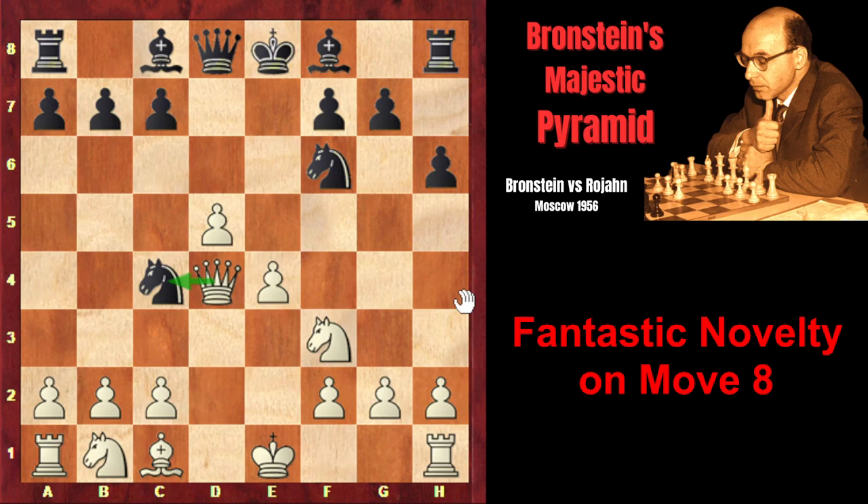Qd3 attacks the knight. The knight retreats to b6, and c4 reinforces the center. The correct way for black in this position was to prepare c6, which would have attacked the center. After the exchange on d5, black had to return the piece by capturing on d5 with one of his knights. Black would have returned the piece but destroyed white's strong pawn center, after which black's position might have been even slightly better.